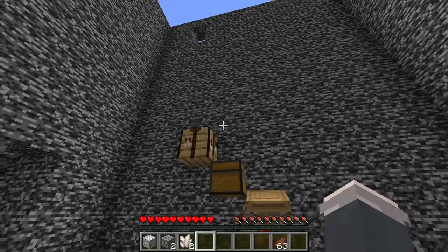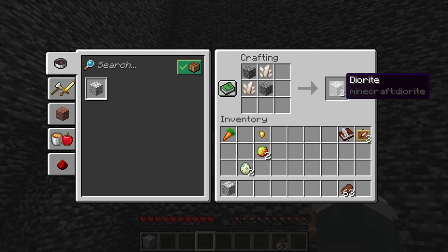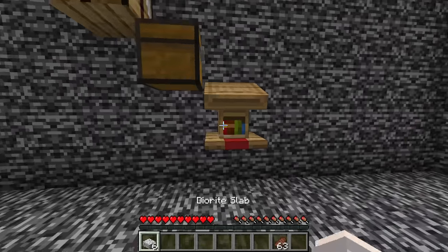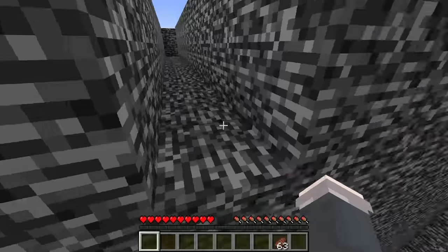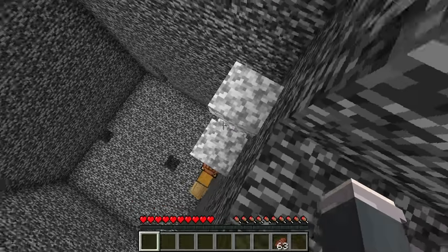Smelting the quartz unlocked a new recipe — diorite. But I'd just be turning two blocks into two blocks. Then it hit me: what can you do with three diorite? Slabs. So I crafted the two cobblestone into diorite, but the slab recipe didn't show up because the diorite was renamed. A renamed item means its recipe won't appear in the crafting guide. Nonetheless I could still craft the slabs by hand and use the lectern trick to make my way out of the room.